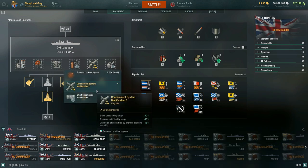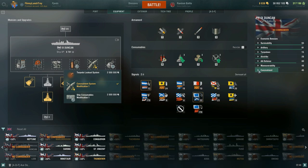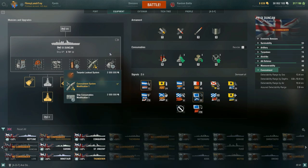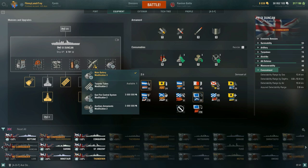For slot 5, build into the strength of this ship with Concealment System Modification 1 — a -10% reduction to detection range by sea and air, and +5% dispersion on shells fired by enemies targeting your ship. The British battleship and battlecruiser line, from the Duncan up to the St. Vincent, is really about concealment, so building into it is definitely a strong characteristic of the ship line.